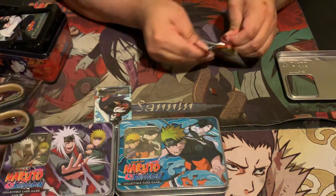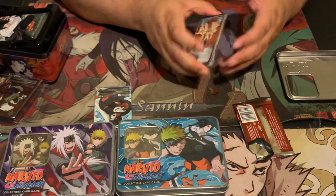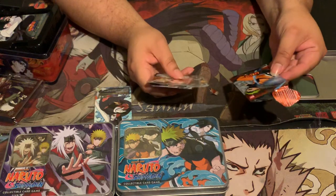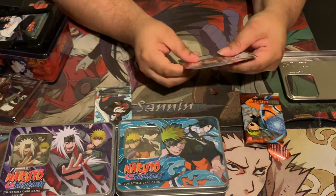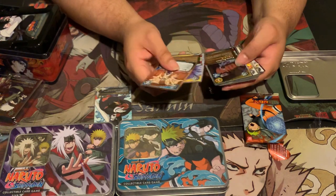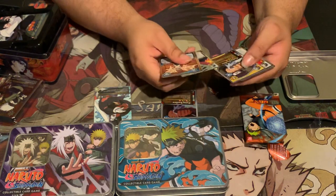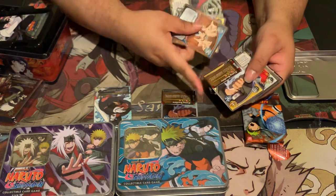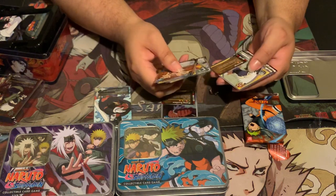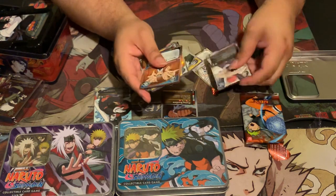So this pack is from what set? Fangs of the Snake. So we got Spread Talons, Quick Reflex, Fly and Swallows — which is a foil — Zetsu, pretty good card. Another Fly and Swallows, one is a foil one is a non-foil. Kotetsu, Gamatatsu, Revenge, Kimi — which is a good card — and the Sasori Puppet, which is also a good card.